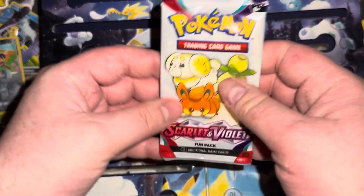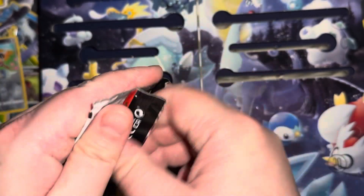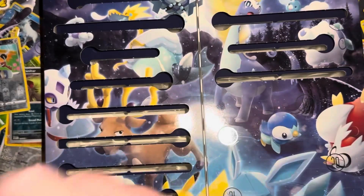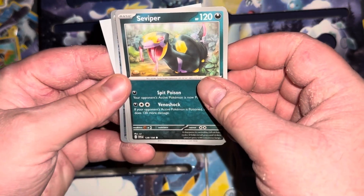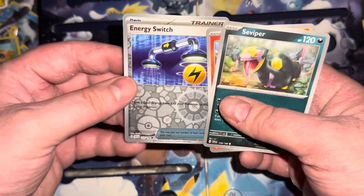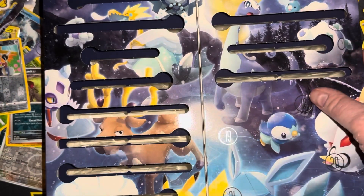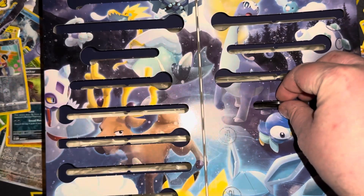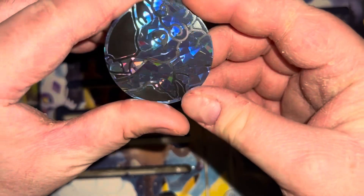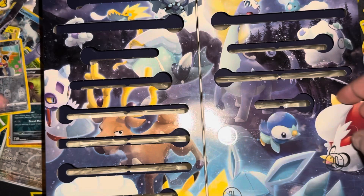Day seventeen — a Scarlet and Violet fun pack. I'm pretty sure we already have these characters on the cover. We got a Seviper, a Houndour, and the super disappointing full-body holo — energy switch. Really? Day eighteen or so — a coin. It's an Alolan Vulpix coin. Guess we'll take it — a little better than a stupid Snom.